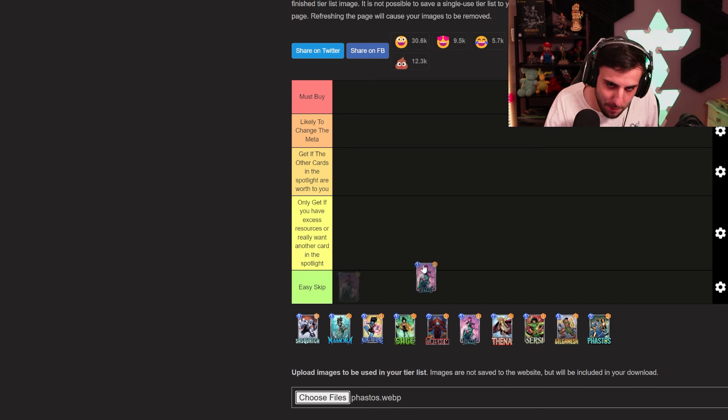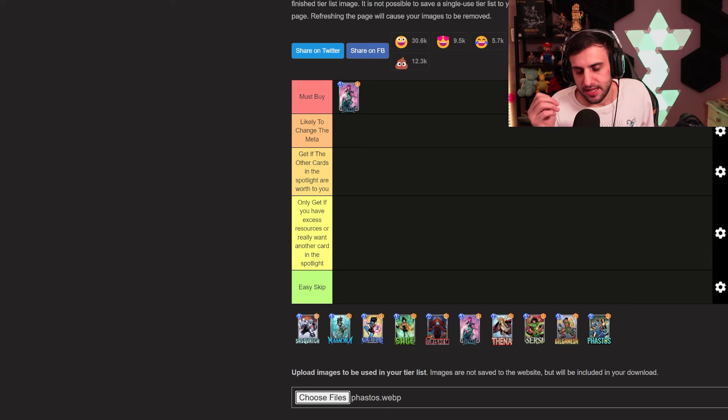Now let's get into the tier list. I'm putting Blink as a must-buy. She's a season pass card, which already makes her more valuable — season passes are typically the best value in Snap. But beyond that, she's actually a good card. The ramp decks she supports are relatively cheap with not many Series 4 and 5 cards, meaning you can build a pretty competitive Blink deck with mostly Series 3 cards.